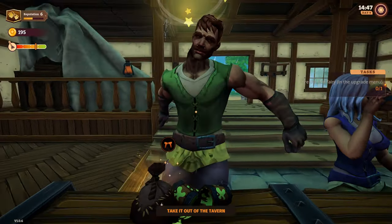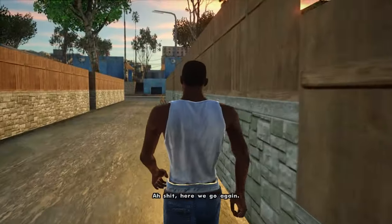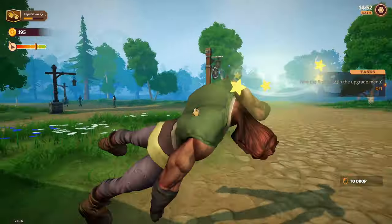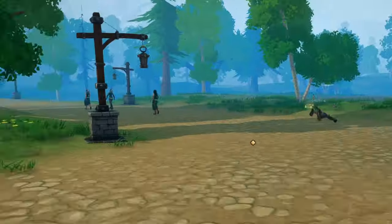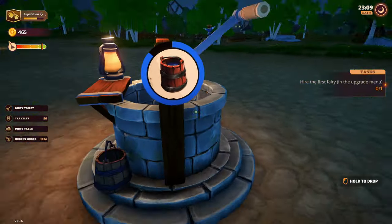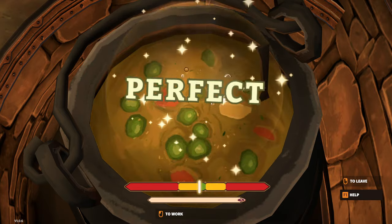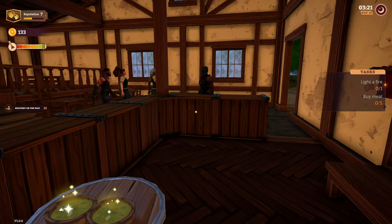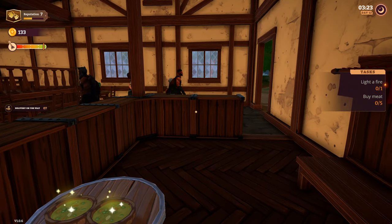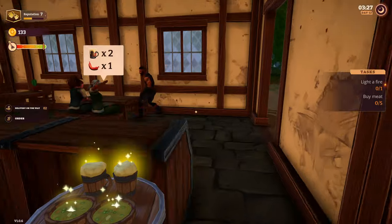Occasionally, customers might spill beer on the bar, or later in the game even vomit after getting drunk. In such cases, you will need to remove the offending customer from your tavern. With higher levels, you will unlock a cauldron to serve vegetable soup — you will need to fetch water, chop wood, add vegetables, and stir the soup to get it just right. Later on, you will gain access to a grill to cook steaks for your guests. As your reputation grows and your tavern expands, you will attract more types of customers and larger groups, requiring bigger tables to accommodate them.